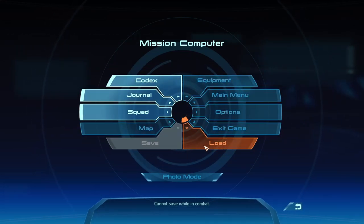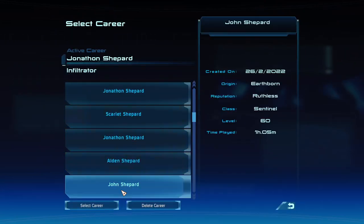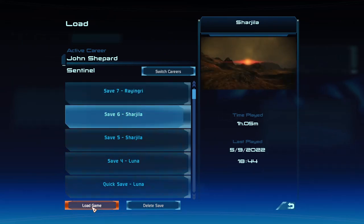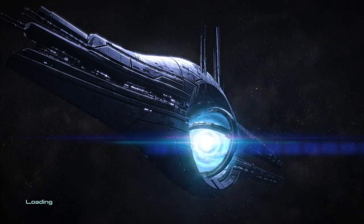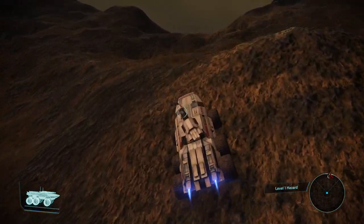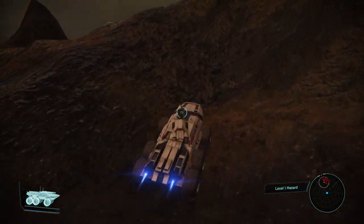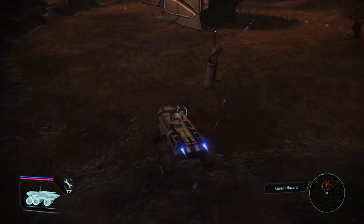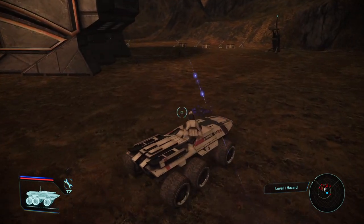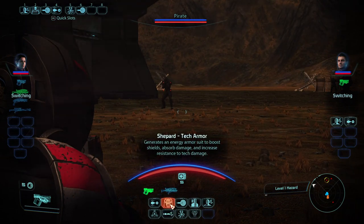I'm going to hop over here for a second and show you a different character. This character is a Sentinel — you'll be seeing Sharjila a lot, that's kind of my testing ground. I'm going to zoom my way over to this bandit hideout in the area. Let me hop out here — oh! What's this? Tech Armor! And you'll see I actually did write a description for this one.